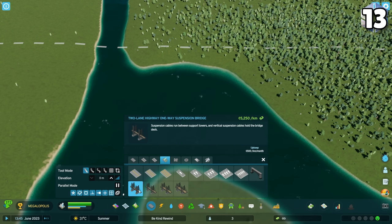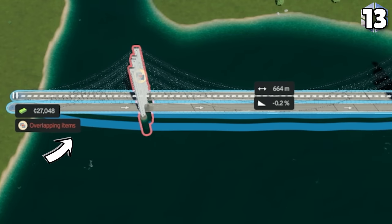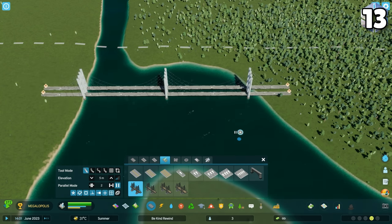If you're using the parallel road tool with the suspension bridges in the highway menu, the default offset of one is too small and causes the pillars to collide. Up your offset to at least two and you'll be able to draw these bridges no problem.